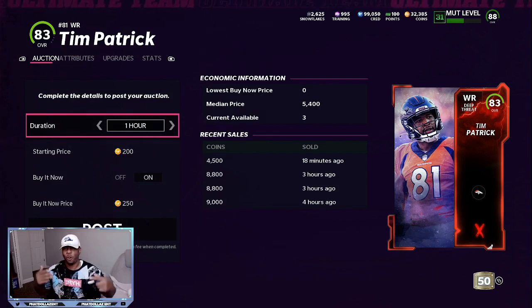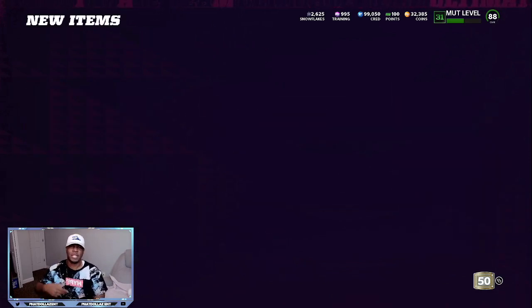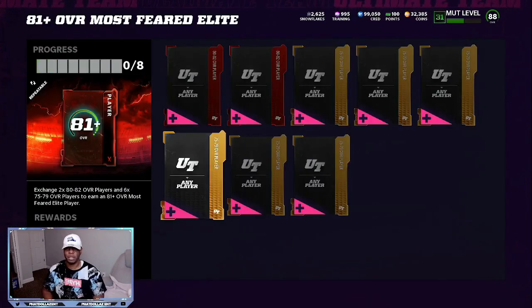You want to be sniping your cards for about 900 to 1,000 coins less than what they are selling for. So if it's selling for 8,800, you want to go through the filters and try to snipe it for 7,600 or 7,700. If you can get one for 4,500, that's a big win. An 83 overall like this takes 8,000 off the price you would have had to spend to complete the set.